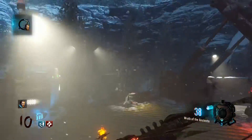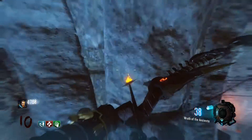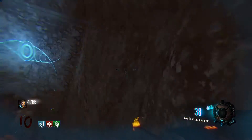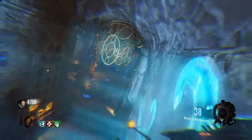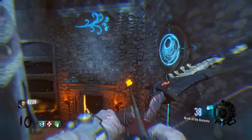Once this is completed, head back down into the Pyramid Room and wall run across the wind tiles that are now lit. You will need to run across each of them without touching the ground. This may take a couple of attempts, but just be patient and you will definitely be able to get it.